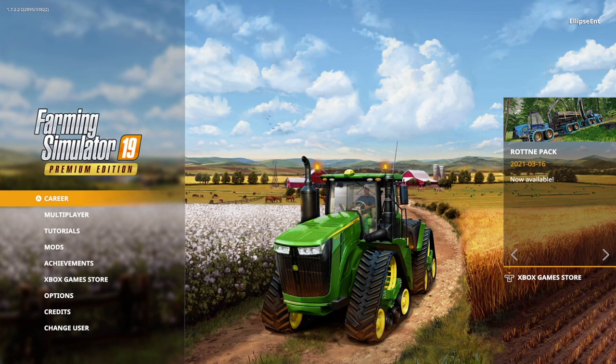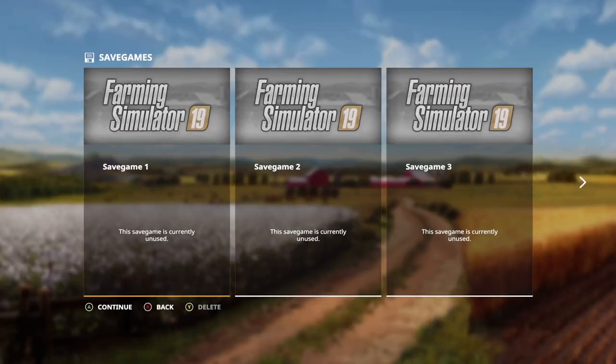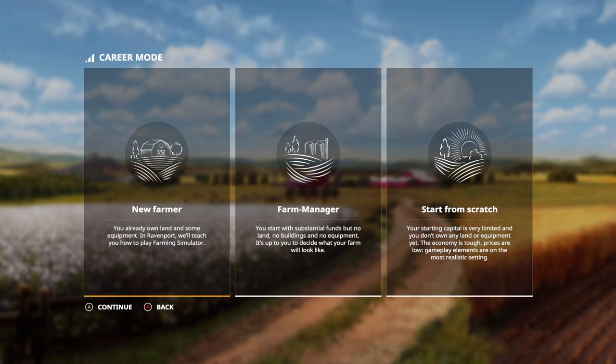This is the premium edition of the game, so it does come with a couple of extra DLC packs. What we'll do today is jump straight into career mode and get started with a new save game. There are a couple of different options to start your game. We're going to start with New Farmer because that will take us through the tutorial, although if I was going to play this seriously I'd probably play on Farm Manager — just start off with some funds, no buildings, no equipment, and start from scratch.